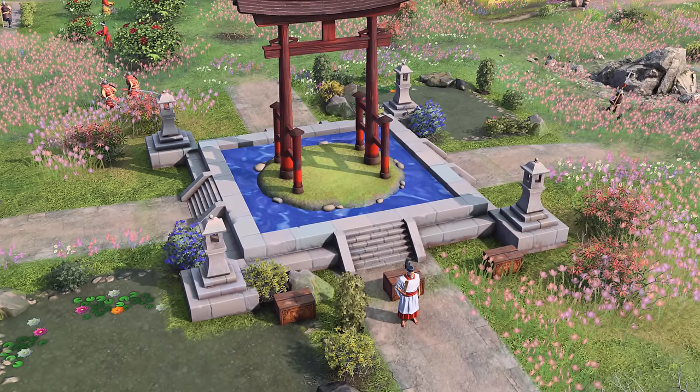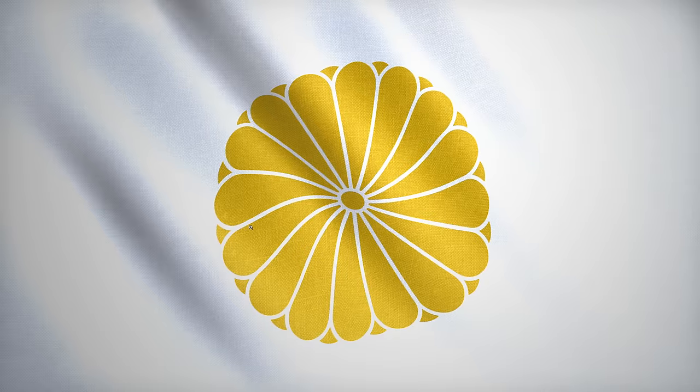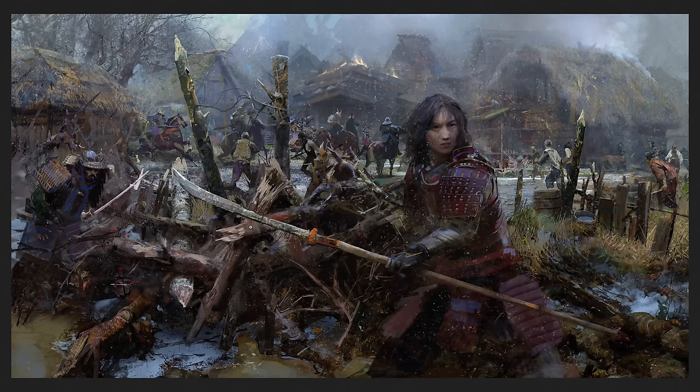Welcome to part two of the video — let's break down each of these screenshots and try to identify exactly what's going on. We start with the Japanese flag, which is quite unique and definitely one of the better looking flags. Then we move into the key art for the Japanese: a very wild scene with a lot going on in the foreground and background, including what looks like a fierce heroine front and center.